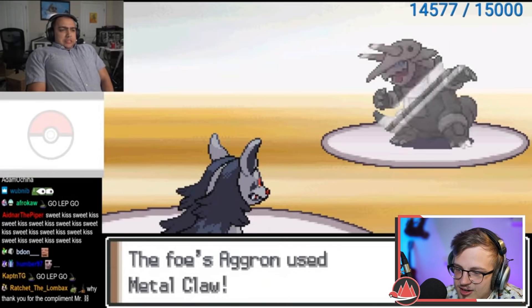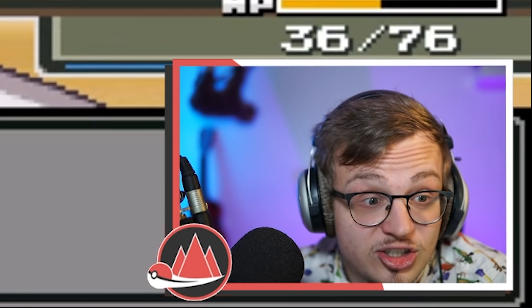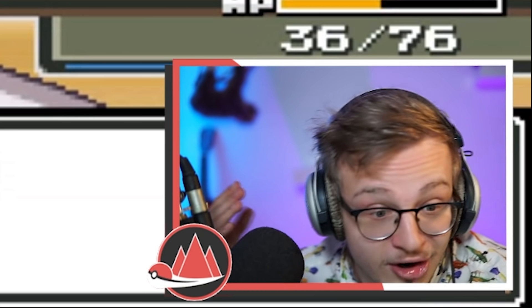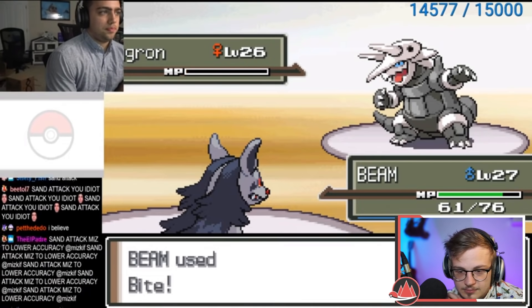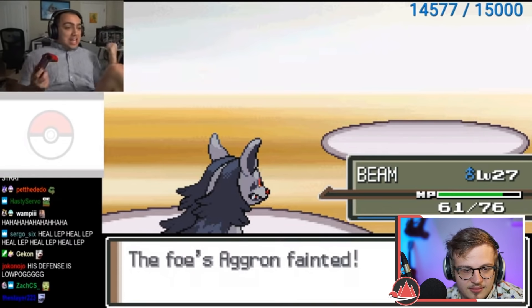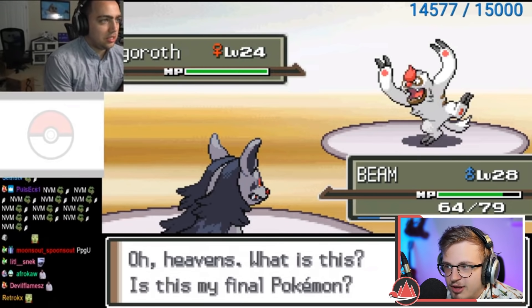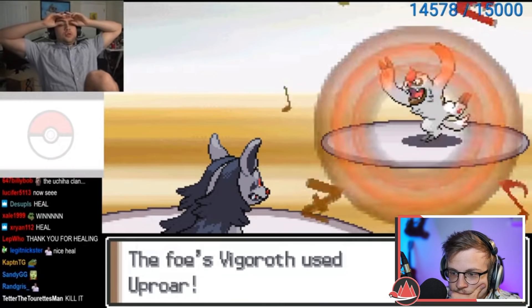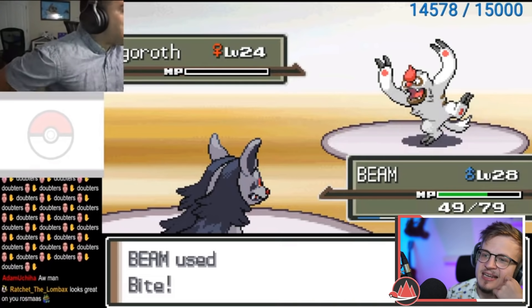He gets out of that — good shit! He has Serene Grace on Togepi with Rock Smash coming through. He should be able to beat Vigoroth pretty easily — they should do it if he hits. He's got it — for this attempt! He goes for the Super Potion, healing up. He has so many Potions guys — he learned! He bought Potions! That's so sick. Nice job!